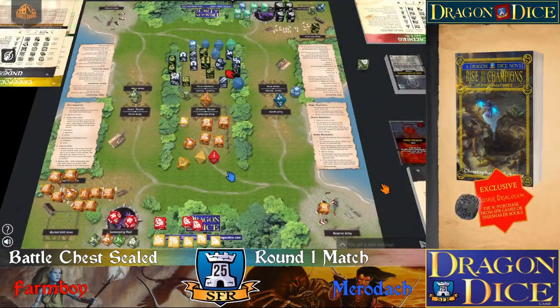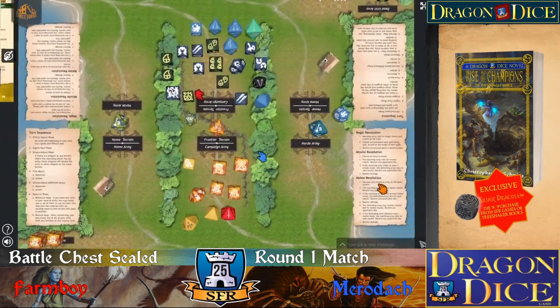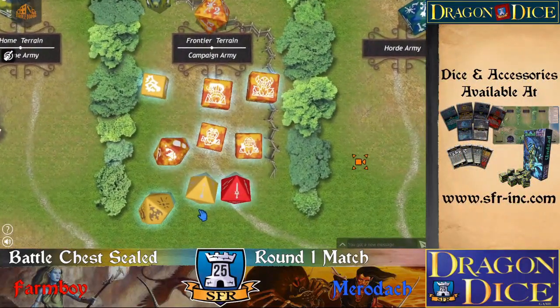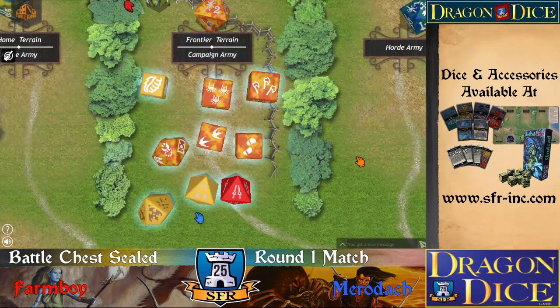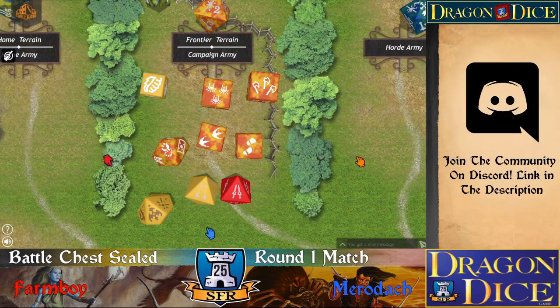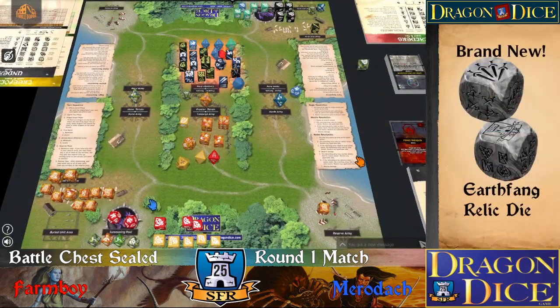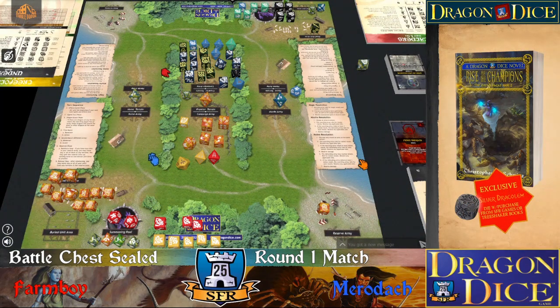And it's my turn. I want to roll for magic again. Four magic from the dragon stuff. I think I will do an air storm at the frontier terrain times two.